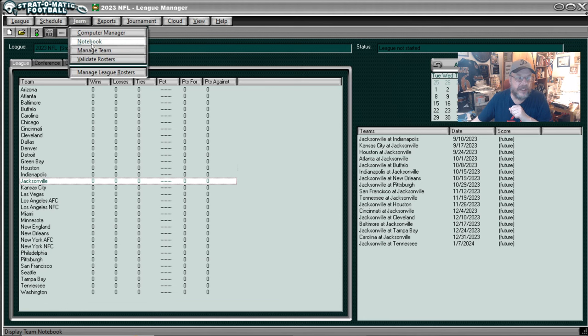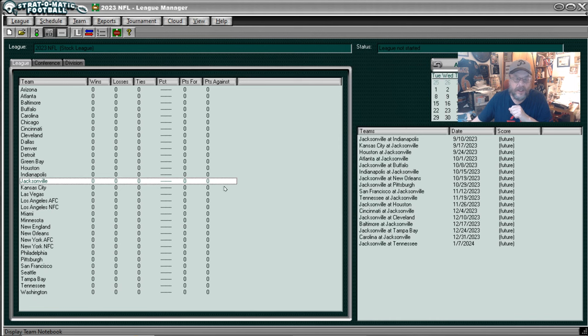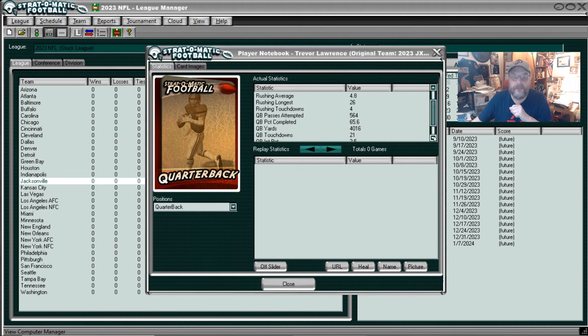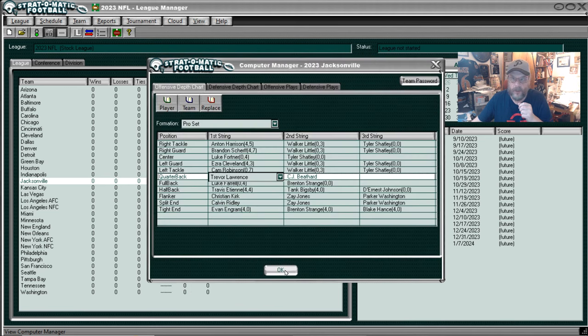Let's take a look at Jacksonville. The team - first we'll go to the notebook. They were good to excellent against the run and poor against the pass. Nine and eight last year. Team, computer manager - we'll take a look at their quarterback, Trevor Lawrence. He attempted 564 passes for a 65.6 completion percentage and over 4,000 yards passing. Doesn't have an end run, not a big runner. The must run is nice especially if you can hit a low number. His passing was, eh, I don't know - there's a lot of misses there. He's not Josh Allen, he's not Jackson - he's not some of these other really great quarterbacks in the league.